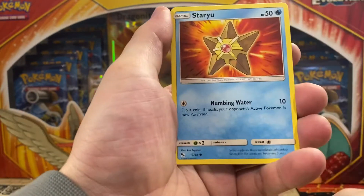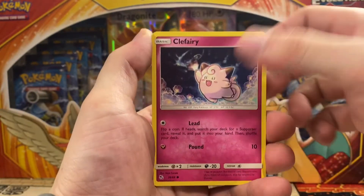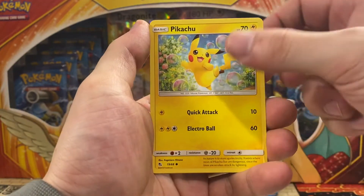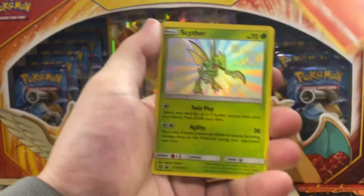We got Metapod and Staryu, Clefairy, Slowpoke — I've always liked that artwork. Another Pikachu, not bad. Charmander, starter.